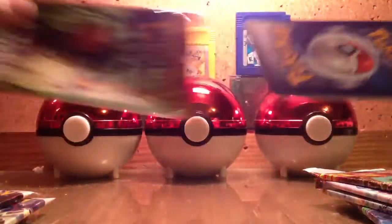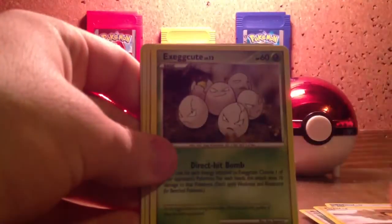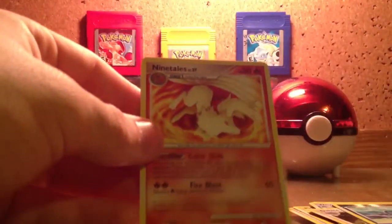I'll start with Diamond and Pearl first, since those are the oldest ones, I believe. I really don't know. Looks like this one — oh yeah, this is the one I tore earlier. Oopsie. I got Spheal, Bronzor, Bidoof, Pichu, Exeggcute, Graveler, Dewgong, Gabite, a Reverse Foil Mantyke, and my rare is Ninetales. I like the animation on that one.